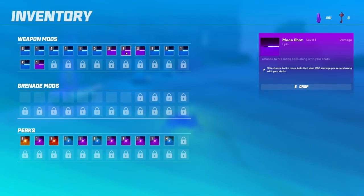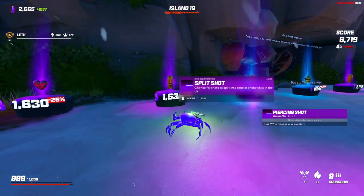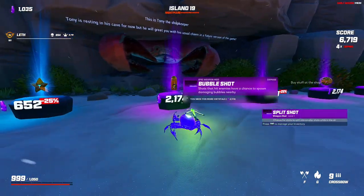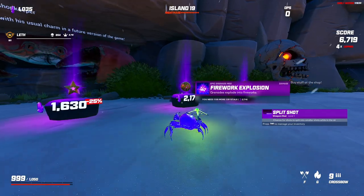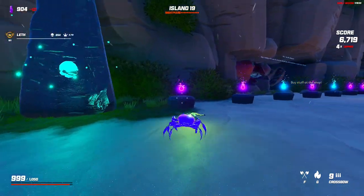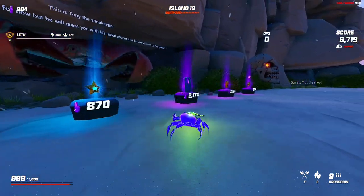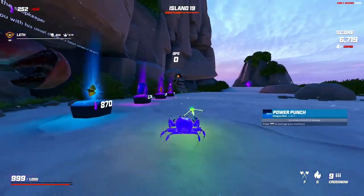I could do mace shot — I think I'm gonna sell both of these and buy split shot. Vitality we need a slot for, so we can't do that. I only have a gun slot which doesn't work. Let's go for a blue, maybe a power punch.